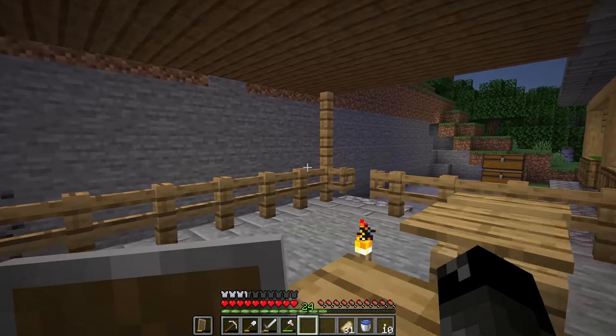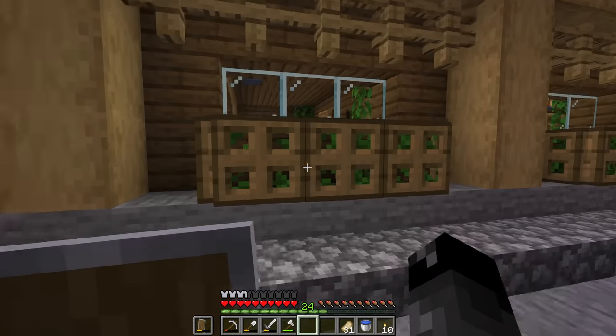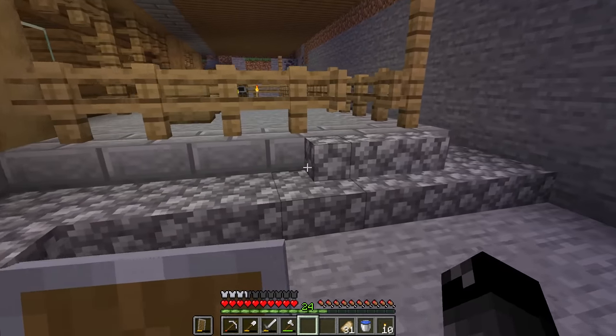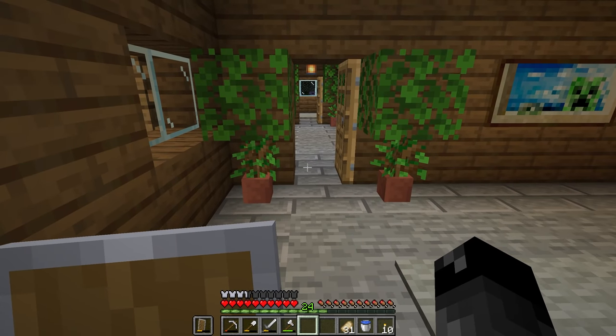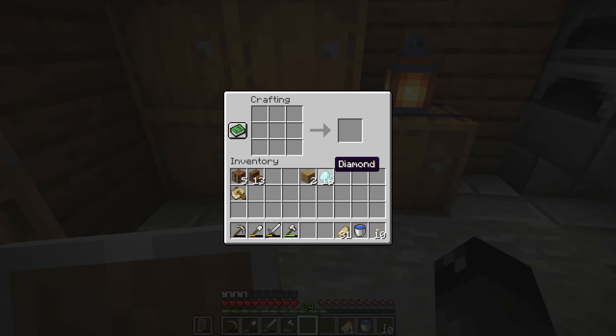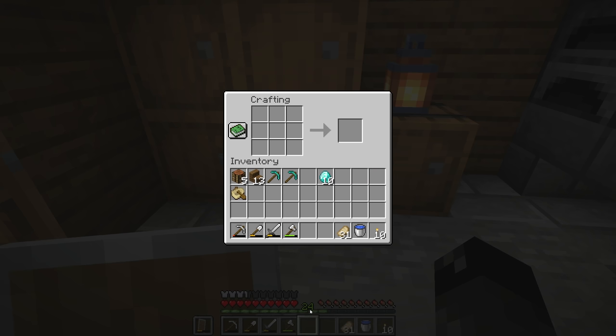So right now we have a grand total, if I remember correctly, of 16 diamonds. It's not a lot, not a lot at all. I'm going to need some wood here if we're going to do some things. We did collect 17, but we spent one diamond last episode buying some wool from Beef. We are going to make some sticks and make our first diamond pickaxes - one's going to be silk touch and one's going to be fortune.